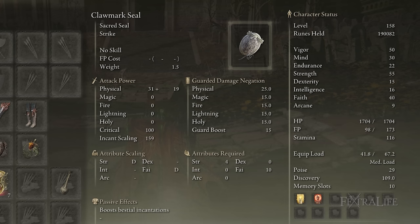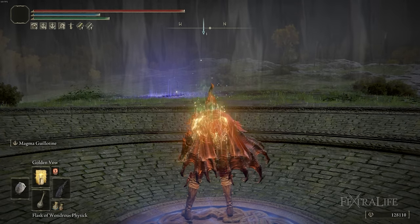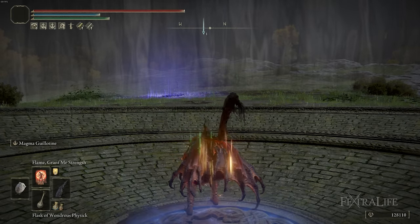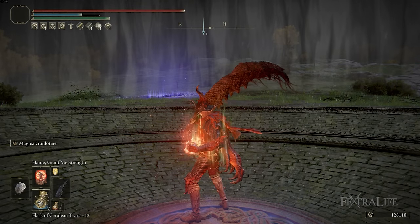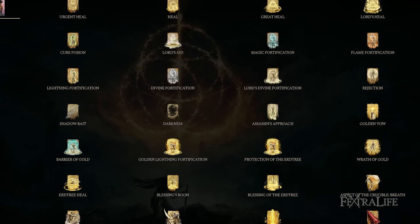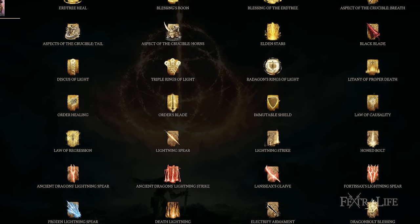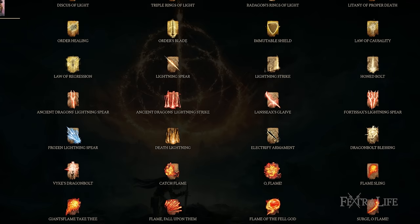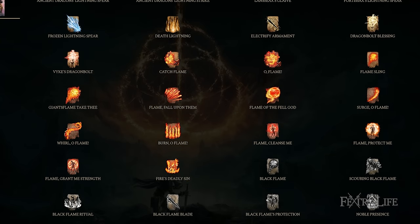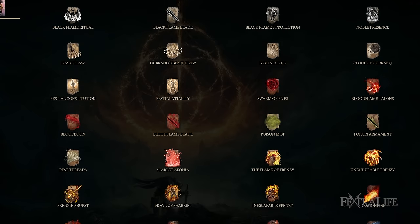Besides this weapon, I also have the Clawmark Seal because this is a Strength Faith build. The sweet spot for that is 45-45, which we're rather close to. You can use spells with this build — I primarily use it for Golden Vow and Flame Grant Me Strength. I don't even have it upgraded because I'm just using it for those buffs. As you progress further into NG Plus and NG Plus Plus, incantations are just going to get less and less effective with the Clawmark Seal because it's not the best seal for spellcasting damage, so I don't recommend it, but you can if you want.